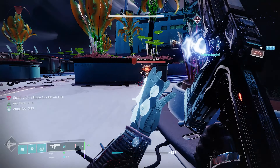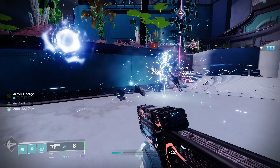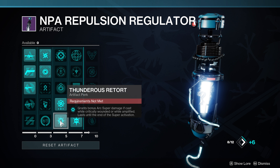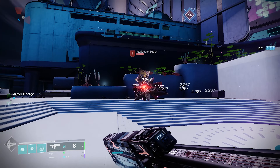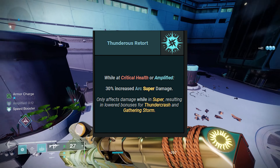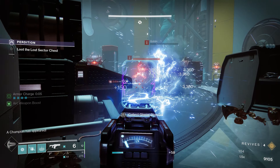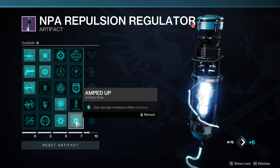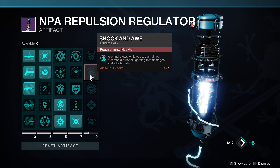The most important mods for this entire build come from the artifact. Electric Armor lets you stay amplified longer while your Arc subclass is equipped. Thunderous Retort grants bonus Arc super damage if cast while critically wounded or while amplified, lasting until the end of the super. Not only did Chaos Reach get buffed by 25%, but with Thunderous Retort active that's an additional 30% increase — a total of 55% damage increase for Chaos Reach. In the fourth column, Amped Up grants damage resistance while amplified.